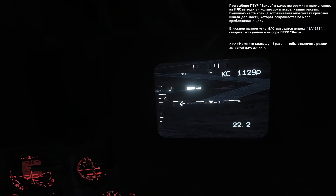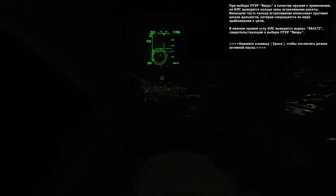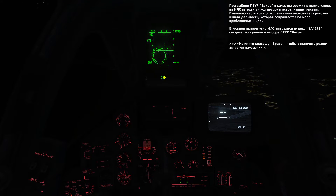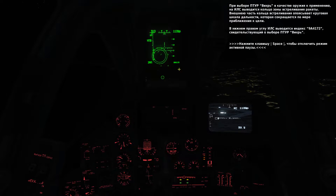With the target designated, note that you have a unique Vicar aiming reticle in the center of the HUD. Along the outer circumference of the reticle is a range indication that will unwind as range to the designated target decreases. In the bottom right corner of the HUD is a 9A4172 weapon indication for the Vicar.